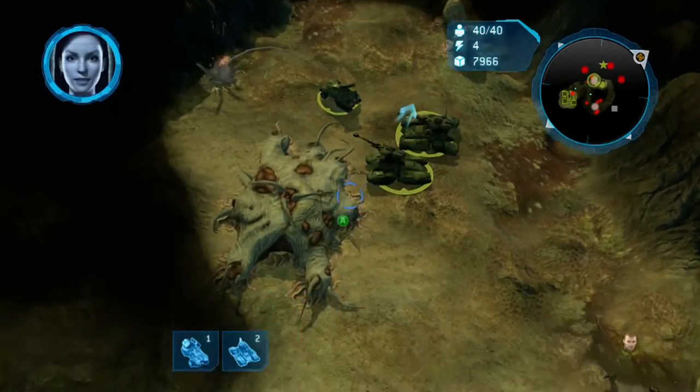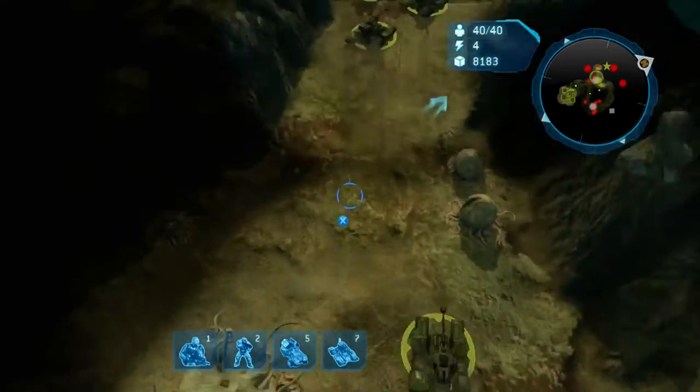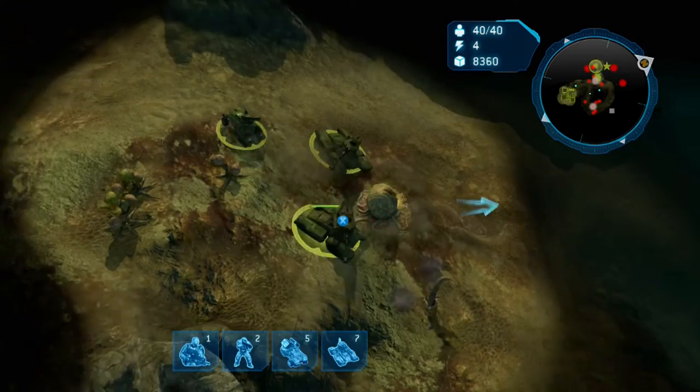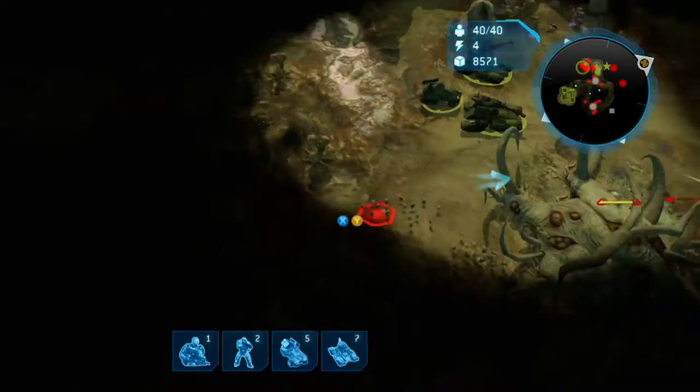You could take out the boss without weakening him by taking out these colonies, but it's much easier if you do take them out — and obviously you need to take out the colonies for the achievement. One thing to keep in mind is you need to have all the colonies taken out at the same time. Once you take out a colony, it actually starts to very slowly regenerate health, so eventually it will become active again.